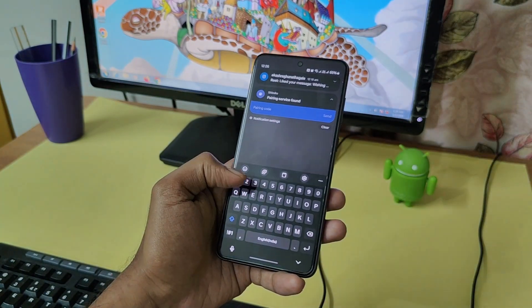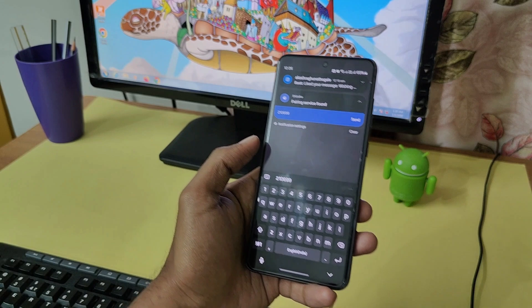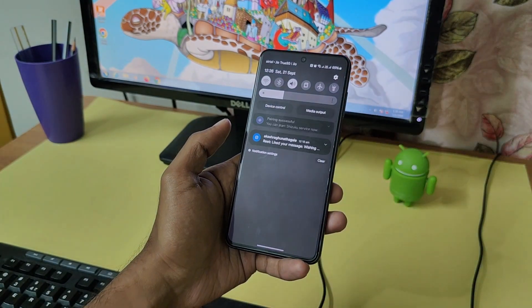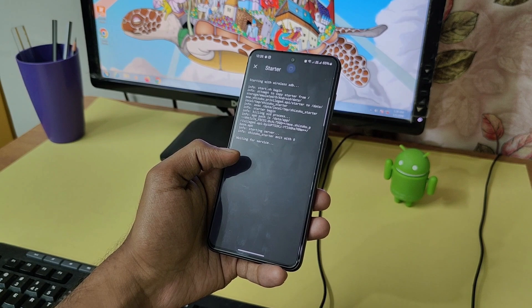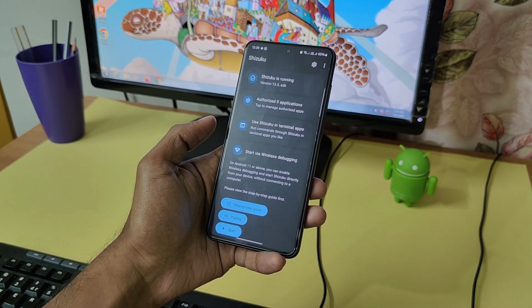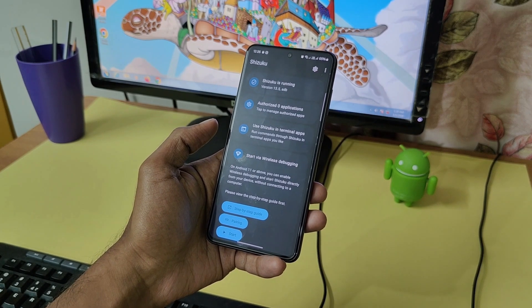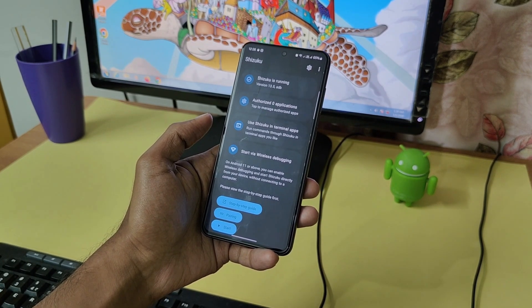Go back, click on the Start option, and wait until the script finishes. You should see a message at the top of the homepage indicating that Shizuku is running. If your device is not rooted, it will use the ADB version 13.5, and for a rooted device it will use version 13.5 for root access.